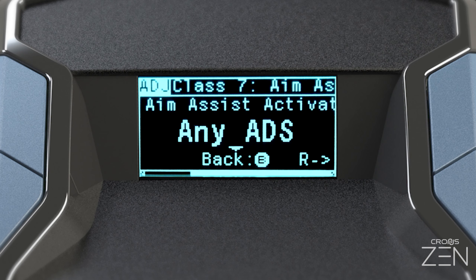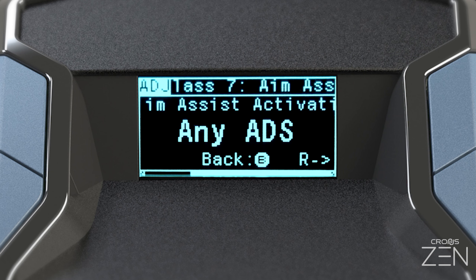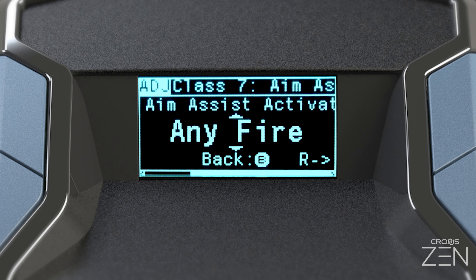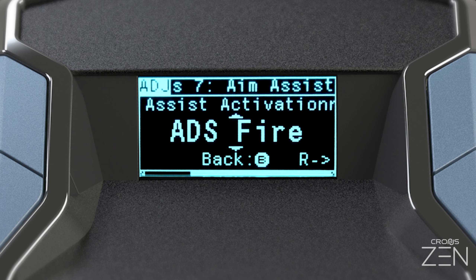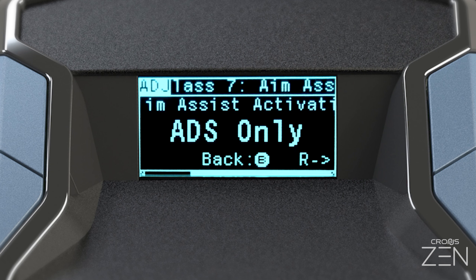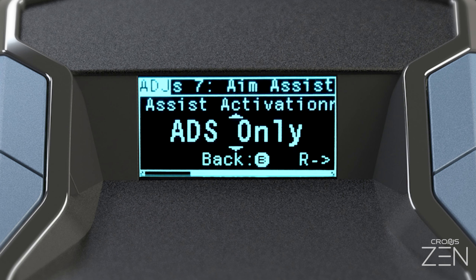Enter the aim assist adjustment menu. The aim assist activation setting allows you to change the specifics of how aim assist is activated. Any ADS means activate upon any use of the aim down sights button. Any fire means activate upon any use of the fire button. ADS fire means activate while aiming down sights and firing together. ADS only means activate while aiming down sights but not firing.